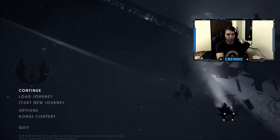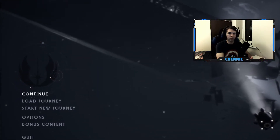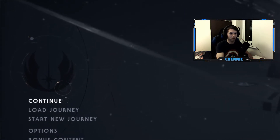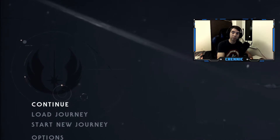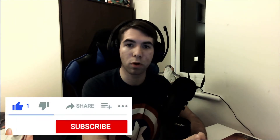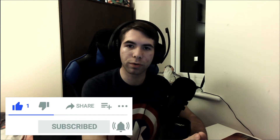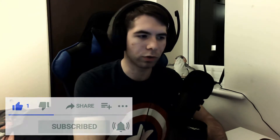Greetings my young padawan, it's Krennic here and welcome to another episode of Star Wars Jedi Fallen Order. In the last episode we found our way to Tarfal and now we need to find more secrets about the Zeffo on Kashyyyk. Before we start our adventure, make sure you hit that like button to gain more force power to kill more stormtroopers — now we're gonna crack on, use the force and make our way to that tree.